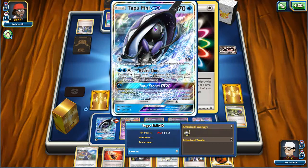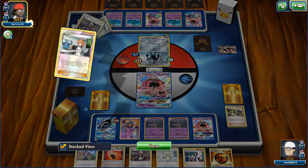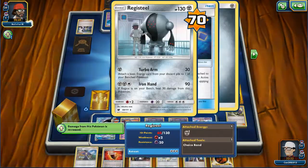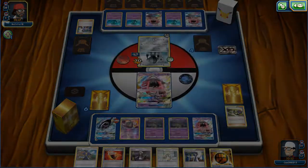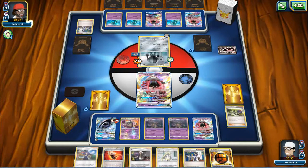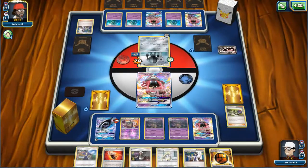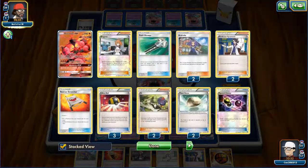Next turn we can Ace Rola if we want to. I'm hitting it for 80, which is enough to knock this out - it will do minus 20. But these Delmises are crazy. He also doesn't have any Celestelias, so it's looking really good for us. Even though it looks like we're getting absolutely destroyed, we're not.